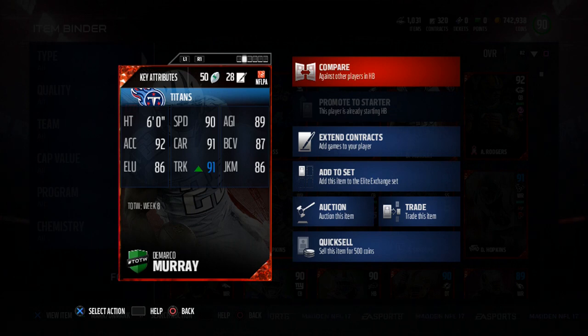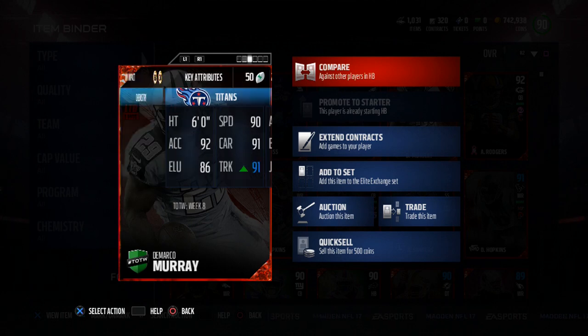We'll have some gameplay coming up in a couple minutes, so stay tuned. 90 speed, 89 agility, 87 ball carrier vision, 86 juke move, 90 truck — he has 91 because of a chemistry boost for me right now, but the normal card has 90 trucking. 91 carry, 92 acceleration, 86 elusiveness, and he is six foot.